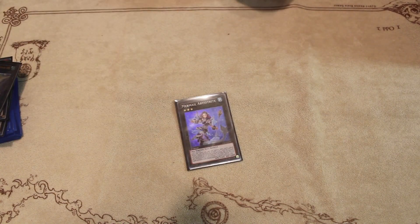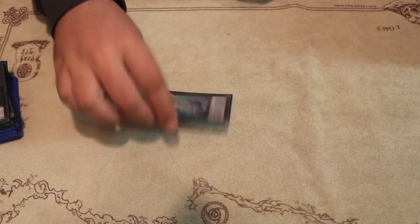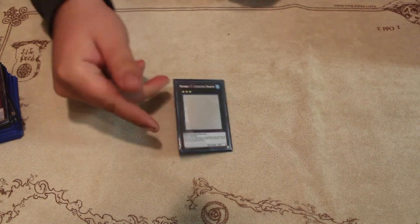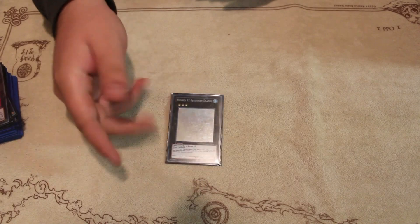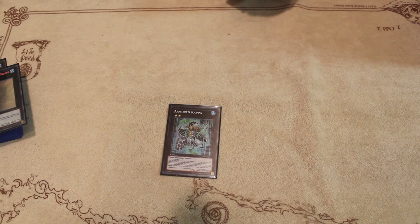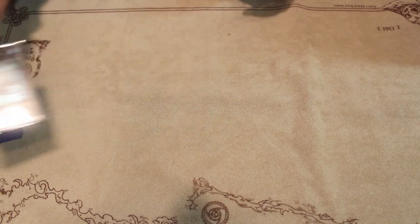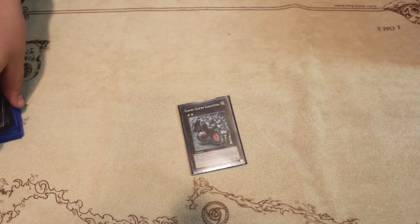Rank threes: I play Mermail Abyssstrite. When she's sent from the field to the graveyard after being destroyed, you bring out a Mermail. Plus she has 2800 defense, so you bring this out with Bahamut Shark — it's really hard to deal with. Number 17: this is going to be Levy Leviere. Just didn't have one on me so I decided to play that instead. Levy Leviere allows you to banish stuff — it's really good in the mirror match, and this triggers Atlanteans as well. Number twos that I play: I play Armored Kappa. It's kind of like Gachi but it can trigger Heavy Infantry, which is really good. Diagusto Phoenix: sometimes hitting for 3000 is not bad. And then it's one Gachi Gachi.